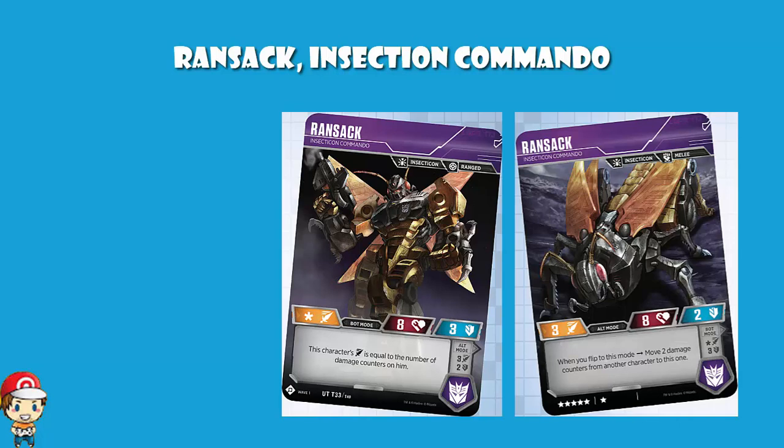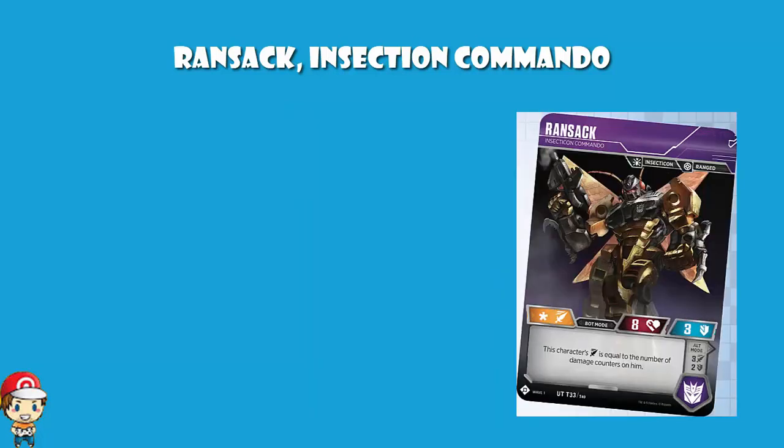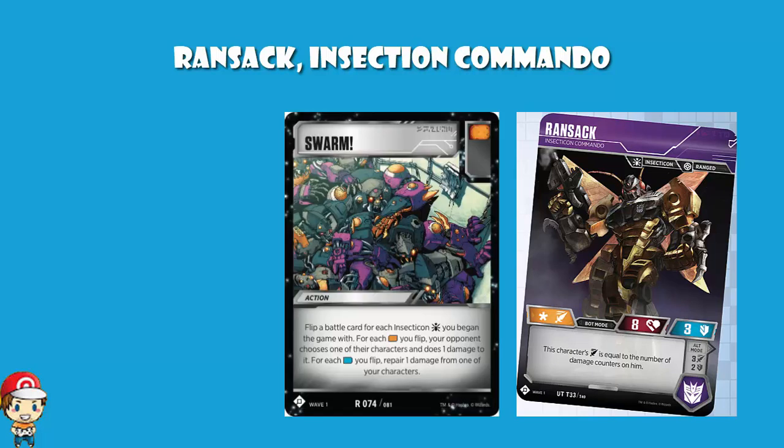Now there are a couple of other cards I do think should be mentioned when talking about this card. First of all, we've got Swarm. This is a battle card just for Insecticons. What happens is you flip a battle card for each Insecticon with which you started the game. For each orange icon you flip over on all those battle cards combined, your opponent chooses one of their characters and does one damage to it. For each blue, you repair one damage from one of your characters. It's each Insecticon with which you started the game, so if your opponent has knocked one out, you still get to flip a battle card for it, which is kind of handy.